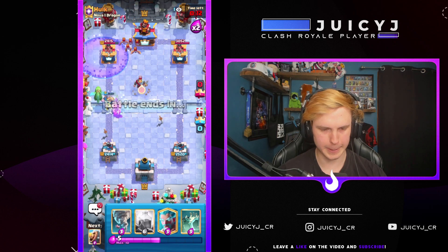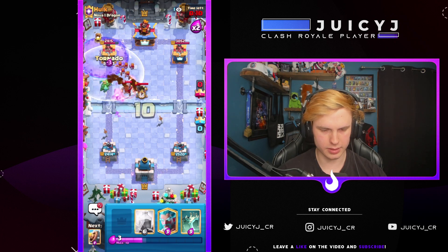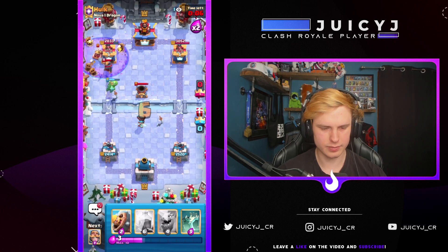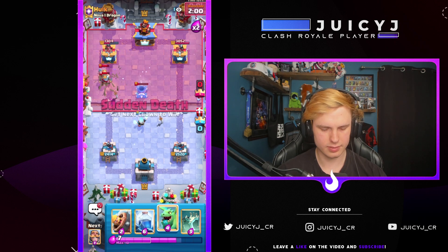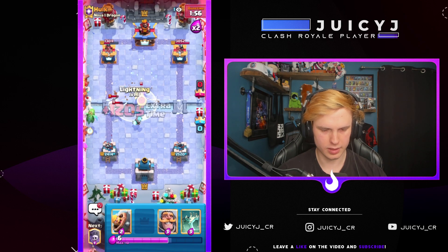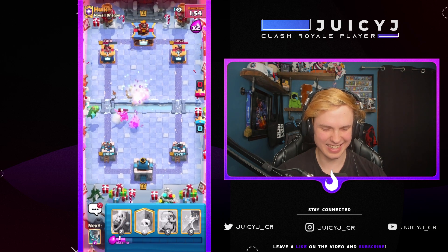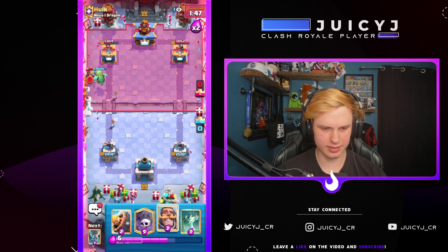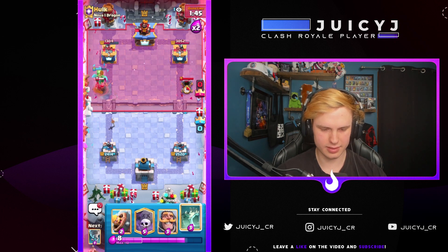Definitely want to go with a Graveyard here, plus a Tornado and Ice Wizard. Very nice — we're gonna get a lot of damage off that. Let's go Baby Dragon, let's go Lightning. Nice, decent value. Could have maybe graveyard-ed there but let's just take this slow.